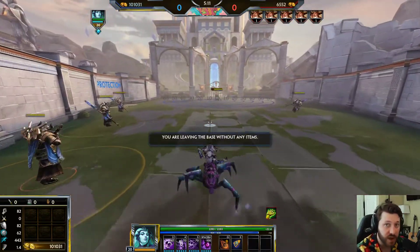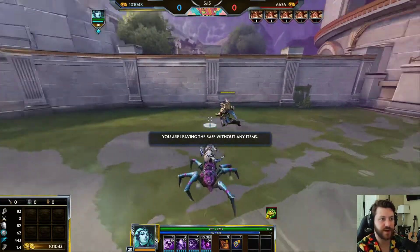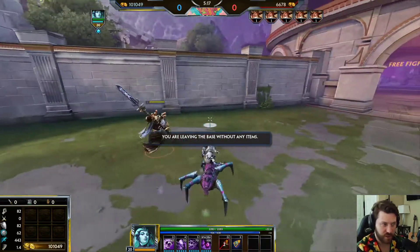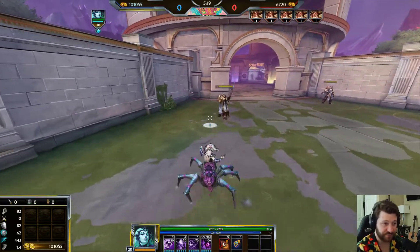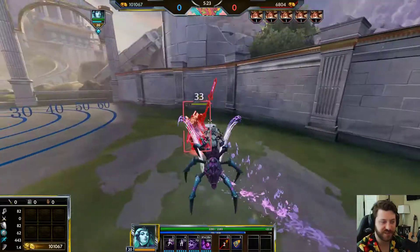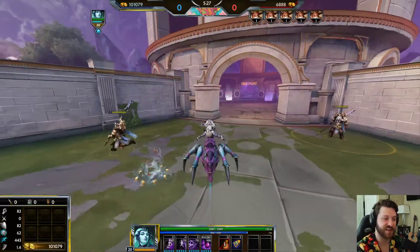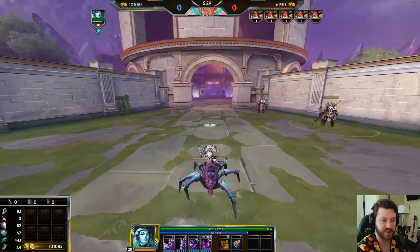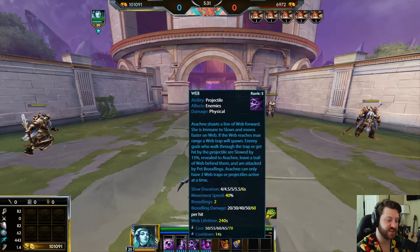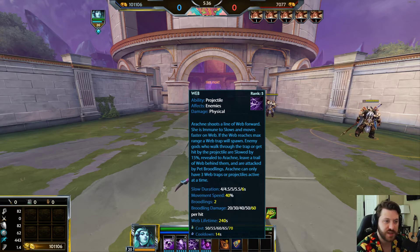Be careful using Cocoon when it's super crowded or when multiple gods are diving you. Really use it in a clear 1v1 situation. Basically pop your one with your two — she's the left-click god, and you're mashing one, two, and three as you attack them.